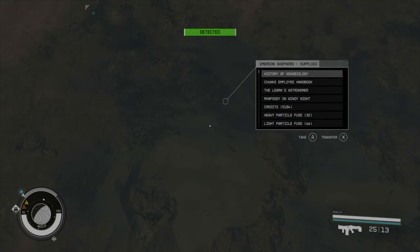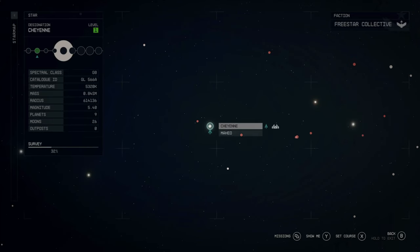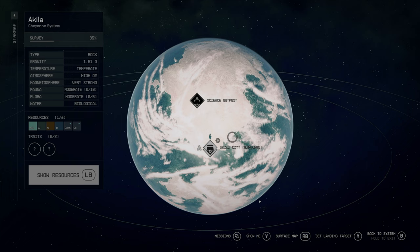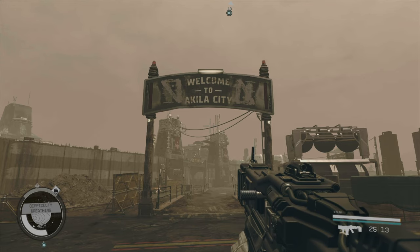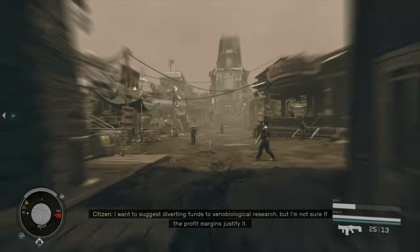Here's how to get a complete vendor inventory for free, every 24 hours. First, you need to go to the Cheyenne system, planet Aquila. Then fast travel to Aquila City and from there make the walk over to Shepard's General Store.